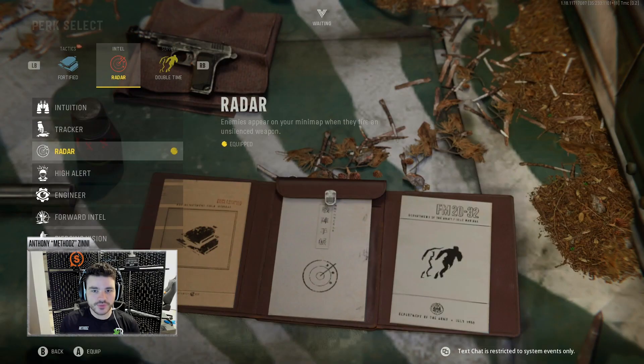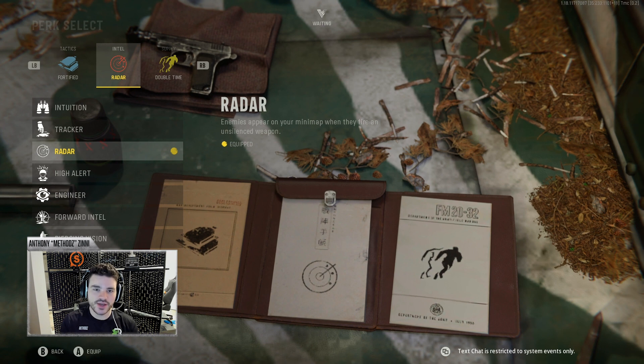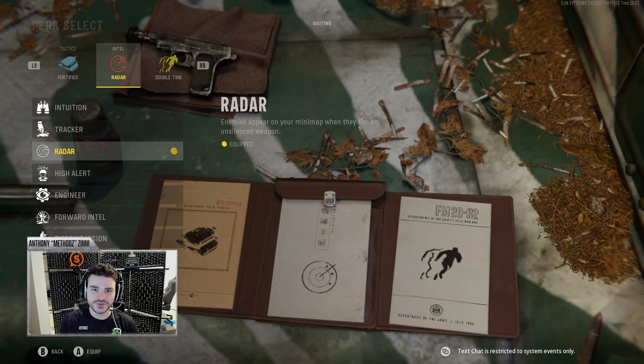Perk two is important — perk two is Radar. Essentially, when an enemy fires an unsilenced weapon, it shows up on your mini-map. At the pro level, the mini-map is probably the most important thing in the game — just looking at your map, seeing what's open, what needs to be picked up, where people are shooting from. If you don't have Radar, you won't know. So it's essential at the pro level.